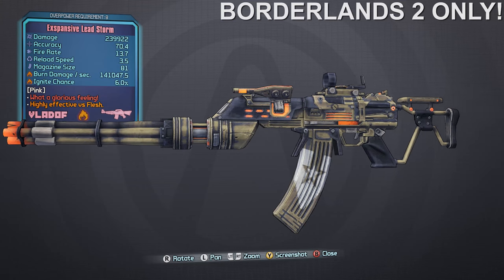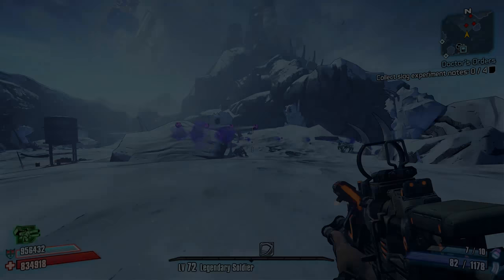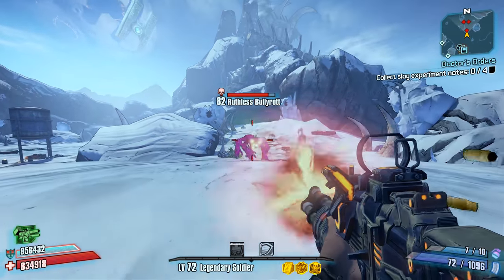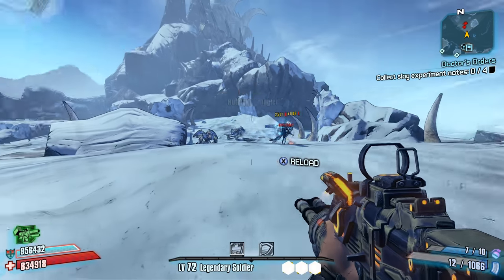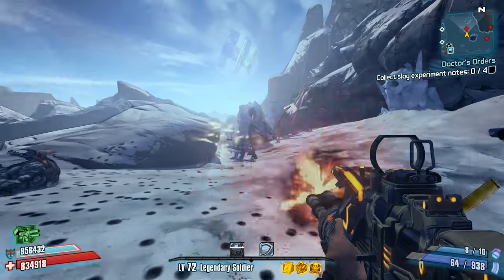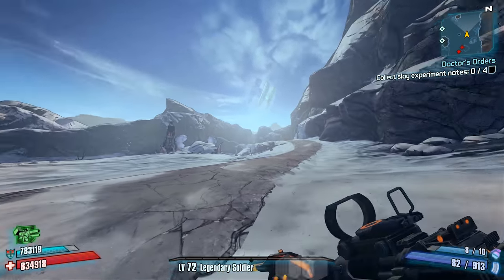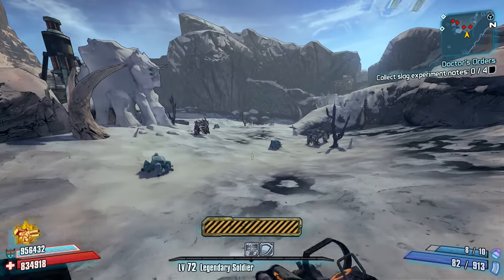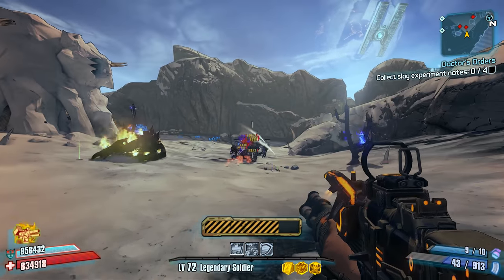Number 3: the Leadstorm Assault Rifle from Borderlands 2. While a lot of Seraph gear has a lousy reputation, there are definitely some good Seraph weapons worth seeking out, and I would say that one of those is the Leadstorm from Hammerlock's Big Game Hunt DLC. The best way to describe this weapon is that it's basically a weird cross between the Shredifier and Hail assault rifles — the Leadstorm possesses much of the firepower of something like the Shredifier, while it has a projectile effect more closely resembling the Hail. Much like the Hail, the Leadstorm's projectiles travel in an arc and after a certain distance they split into additional unlisted projectiles — in the Leadstorm's case, the initial projectile splits into three, as opposed to the Hail's two.